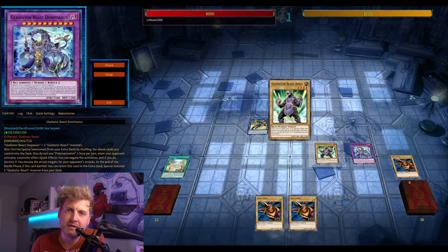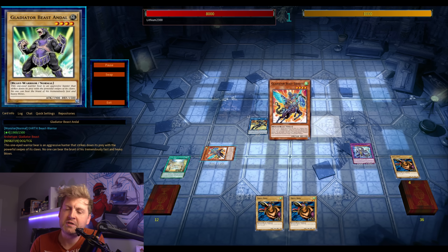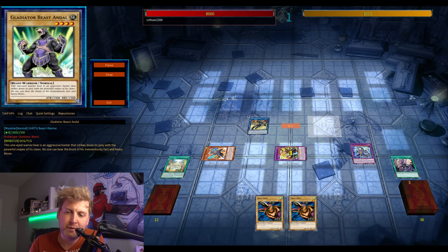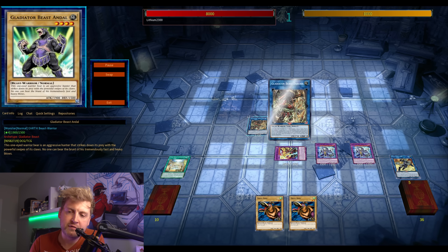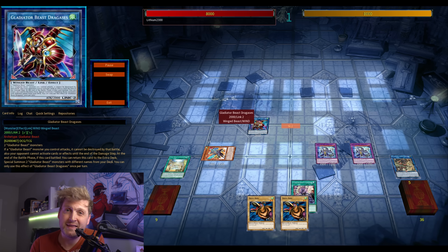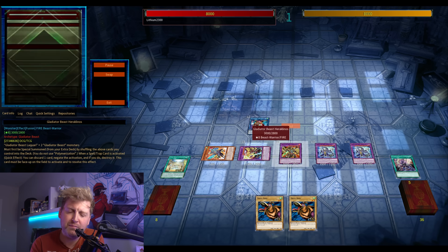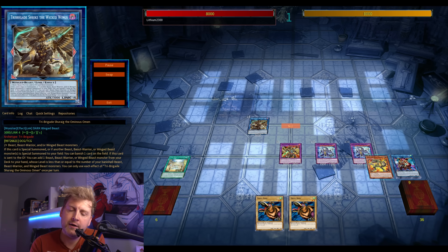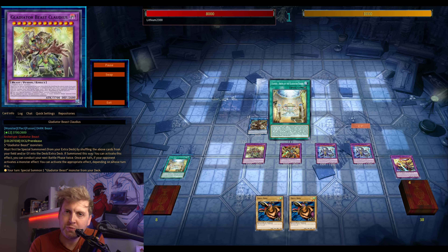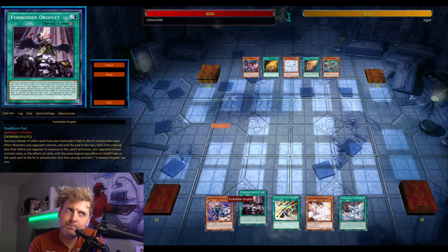The new card reveals itself to special summon itself and another GB in hand, which is already a huge plus — you know how it goes with the GBs, especially the higher level ones getting stuck in hand. Immediately putting up pressure, and when it's summoned off a GB effect it can search basically any GB spell from your deck. The new field spell is okay, but it can bring you into an awkward position.